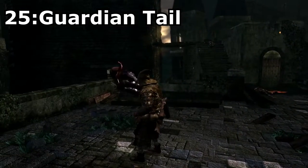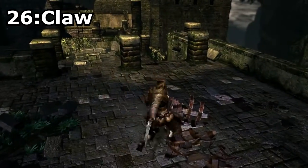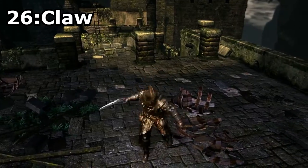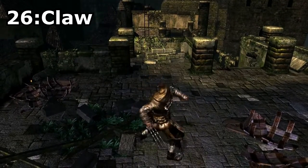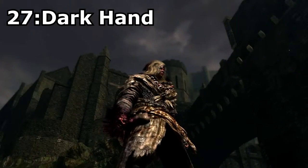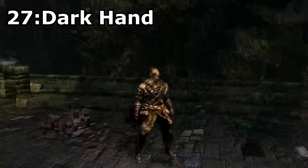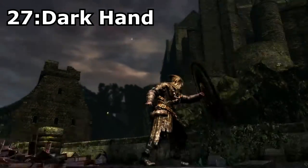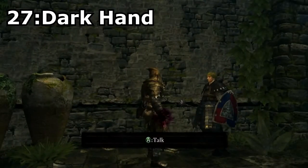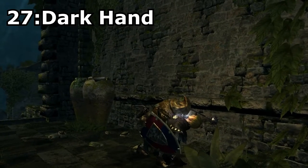Up next is fist weapons. Claw, sold by Shiva of the East for 5,000 souls. While this weapon is pretty weak in combat, I still put it on the list because it allows the player to look like freaking Wolverine. There's not much else to say about it really, other than the fact that it causes bleeding damage. Dark Hand, given as the reward for joining the Darkwraith covenant, or as a rare drop from the Darkwraiths. This weapon is really cool because not only does it double as both a shield and a weapon, but it also has a pretty unique ability to steal liquid humanity from people, making it quite useful.